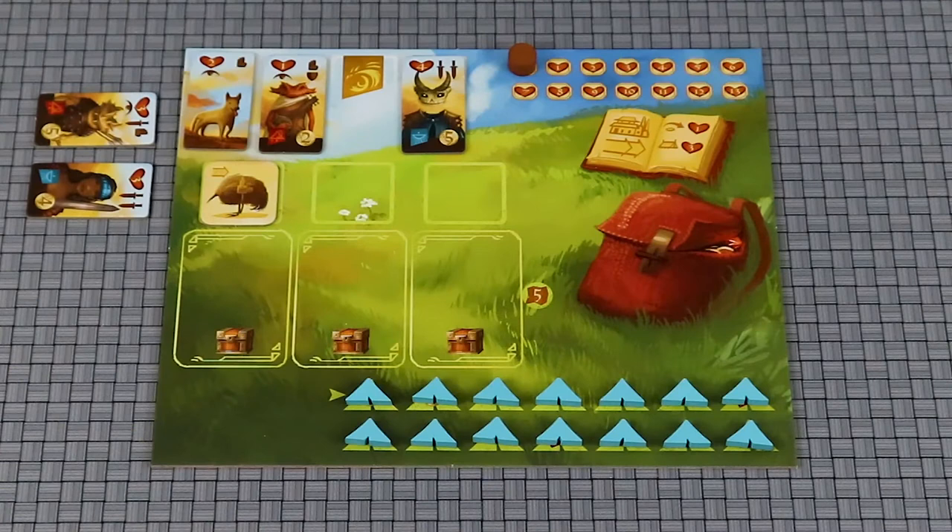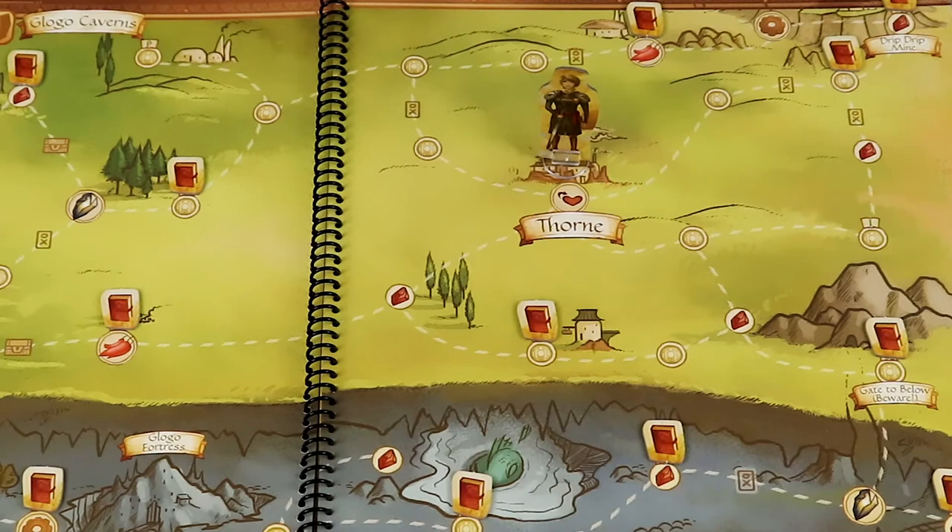When you want to adventure instead of using a town action, you first rearrange your party, reset your hearts based on how many you have, and then place your character on the town space of the map. If you are already out adventuring and you'd like to continue, you won't reset anything but will go directly to the move phase. You start with a movement of two, but this can be modified with pack birds and party members.